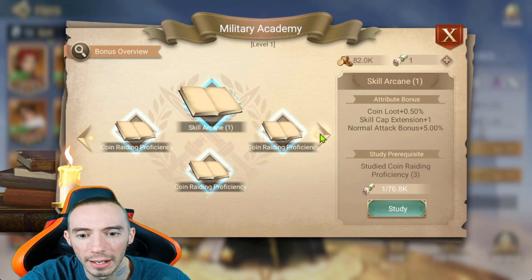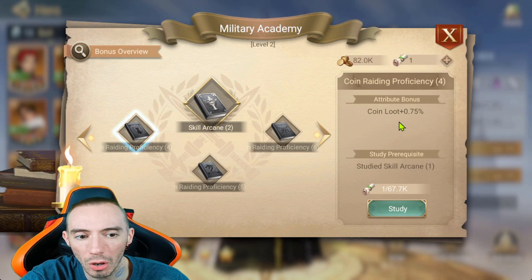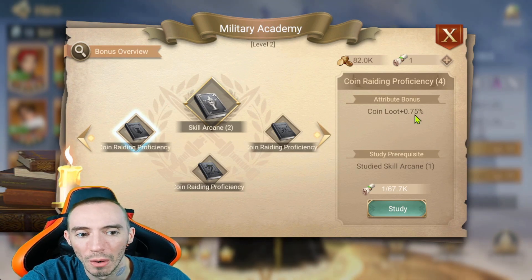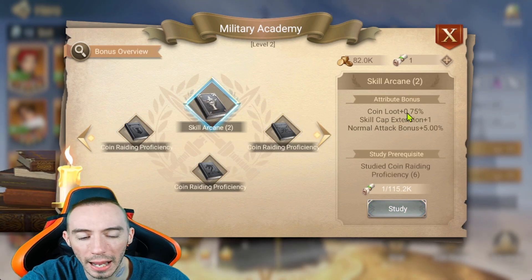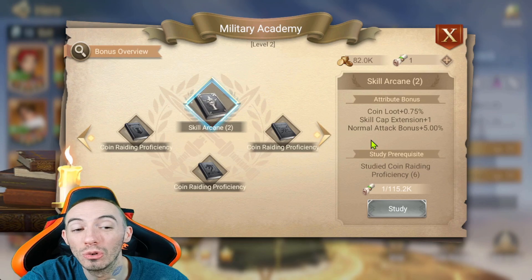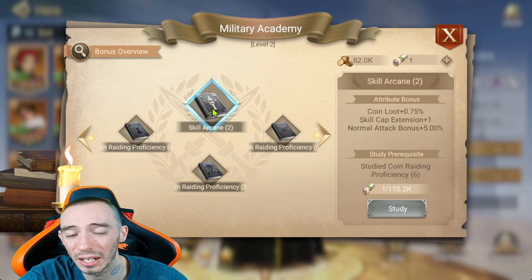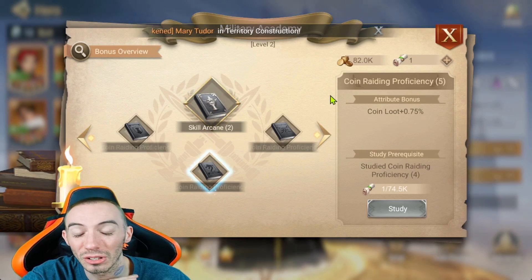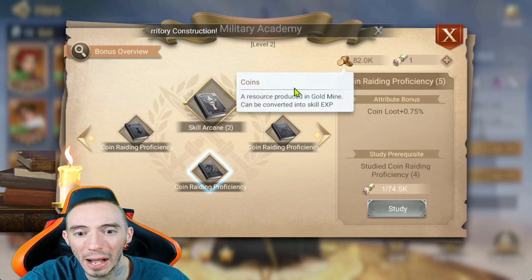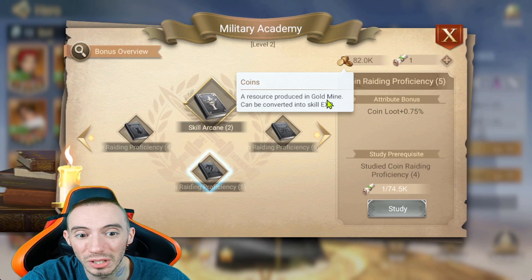I already have the first level one research done, so I have all of those unlocked and got an extra level. Next we're going to get this one to level two. Aside from the skill cap increase, we're also getting some coin loot increases — 0.75 for each one of these — plus a normal attack bonus as well. Gold coins in this game are the scarce and hardest resource to get; they are the most valuable.